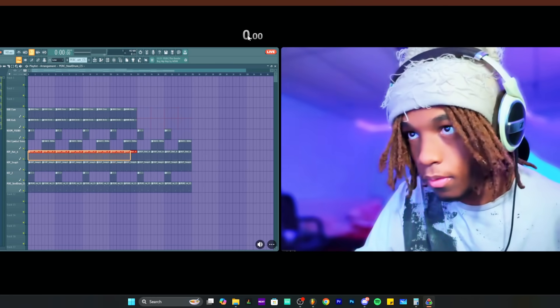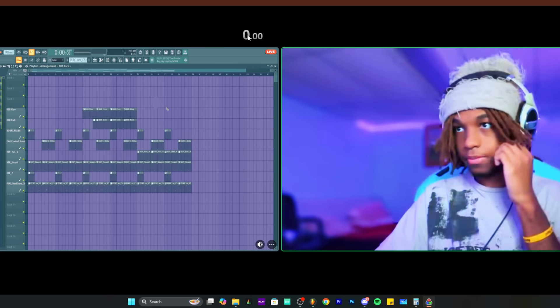This is the world's fastest beat maker, Rob TMB. He's mastered speed running in FL Studio and is infamously known for reproducing Playboi Carti's 'Magnolia' in less than five seconds.